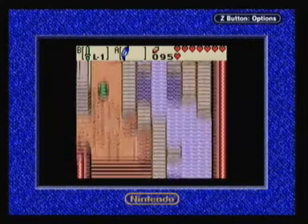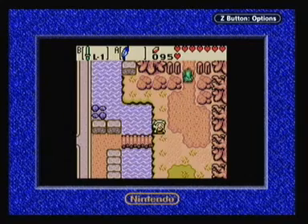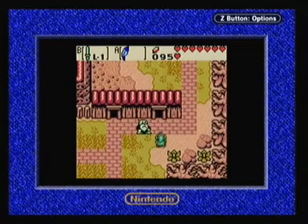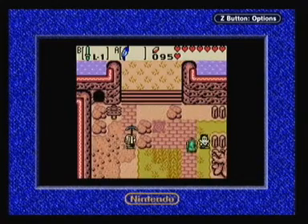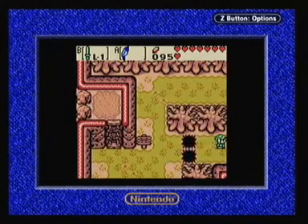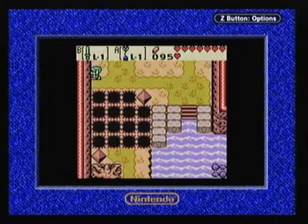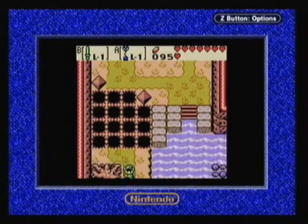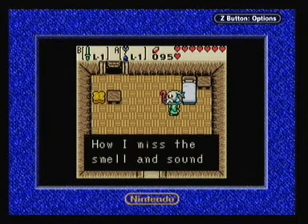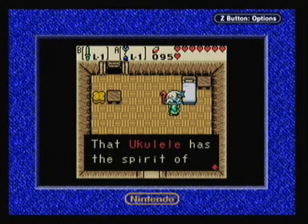It doesn't even vaguely sound like Amadeus, but whatcha gonna do? I can't remember who you give the ukulele to - hence my random ukulele thinking song. Trying to remember, but I give up. I think you actually want to go up in the past. Here's something we can finally do with the one we have - it's the Zora Man! Give him the sea ukulele? Yes!